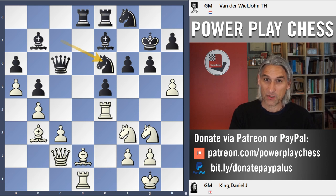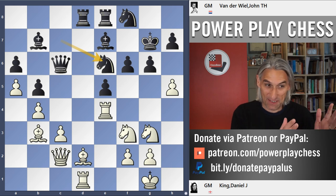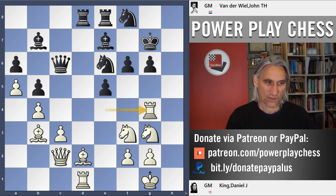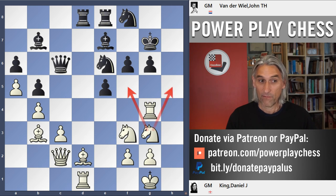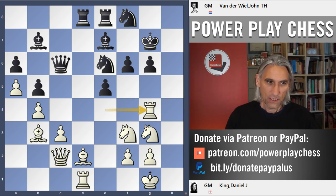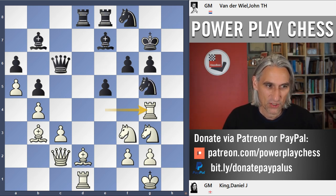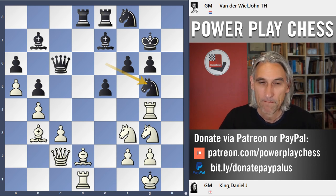That rook could end up in trouble, and I could end up in trouble in the middle. But I decided this was worth it. Now it's getting very tactical and we're both running short of time. He brings a knight over, packing the kingside. I exchanged and rook g4 — that g6 pawn is looking a bit soft. I've also got the opportunity to check on f5, maybe check on h5, depending on how black plays. Things were looking pretty good. But knight g5 blocked out that rook, and now it's getting very tricky.